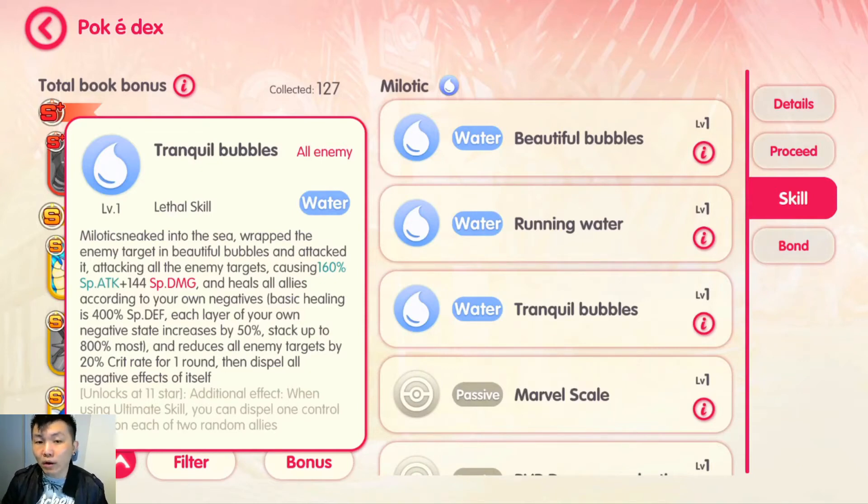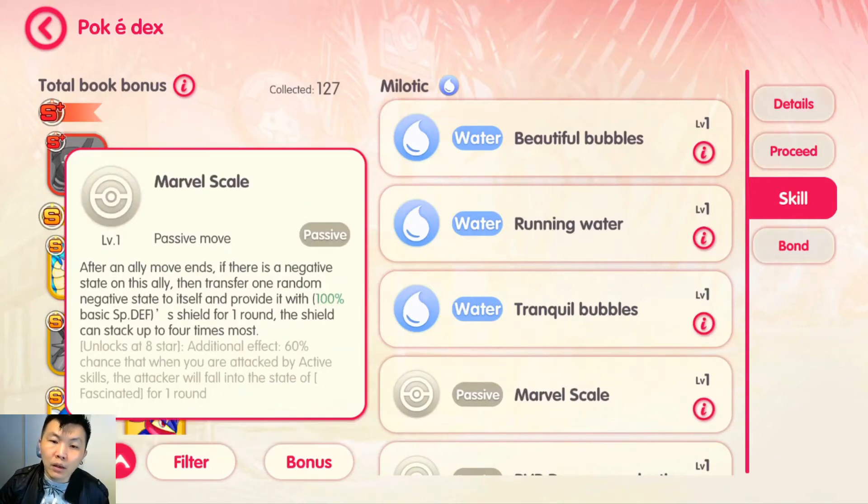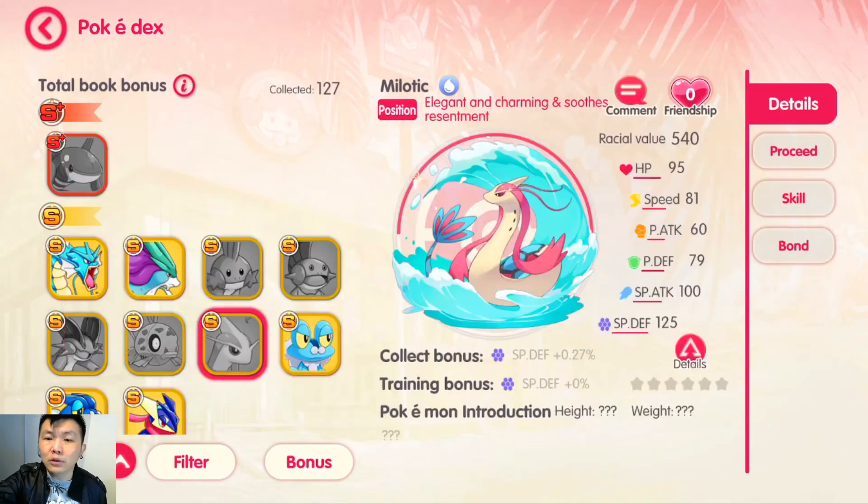I can see myself using this in many scenarios. The passive actually transfers negative states and at the same time gives a shield and buffs defense. So it's actually very good overall as a support unit. I think not necessarily for end game players, but because I'm still progressing in game, there are many scenarios where I need a cleanser. I think Milotic might actually fill that spot.